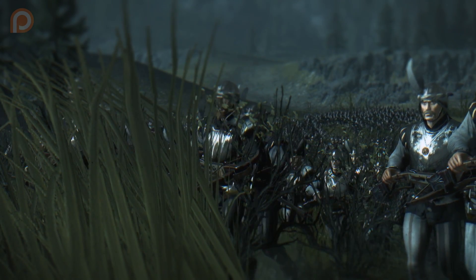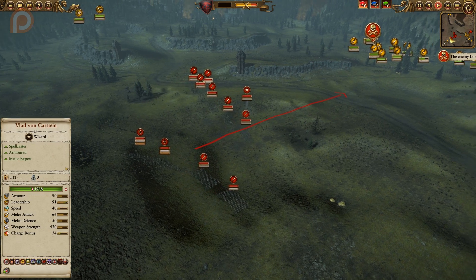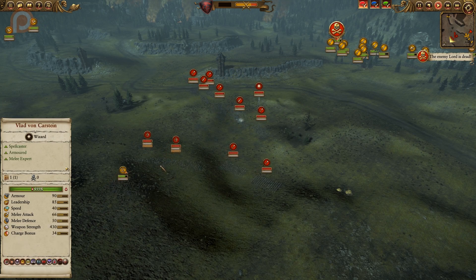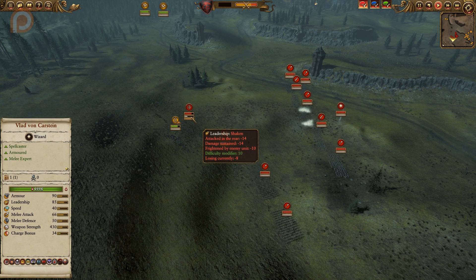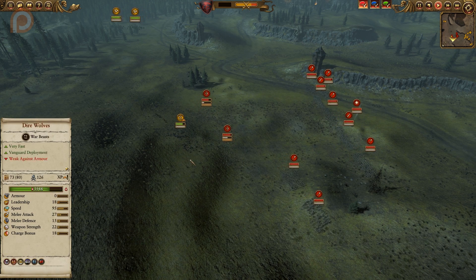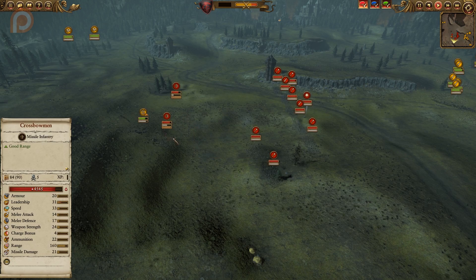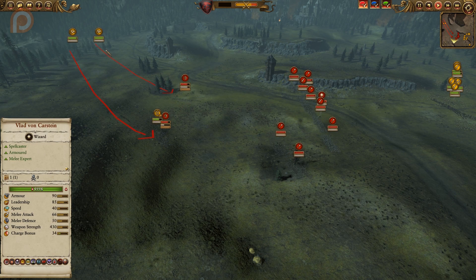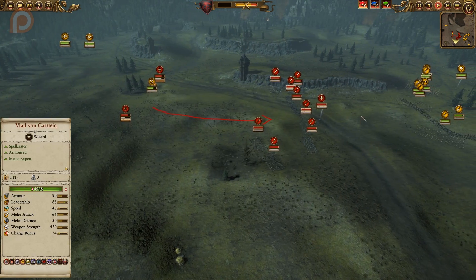The crossbowmen are another concern — as the Vampire Counts I have no ranged units, so I can't let my army be peppered by ranged fire. I send the Dire Wolves back in against the crossbowmen to cause as much damage as possible. On impact they cause a massive leadership drop, even before dealing much HP damage, which is extremely helpful. This is how Dire Wolves are most efficiently used — they're not high-value units, but against low-armor ranged units they get a lot of work done. The Felbats also get sent in to intercept the crossbowmen, keeping them engaged so they can't fire before the lines meet.